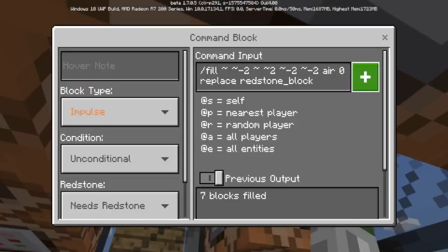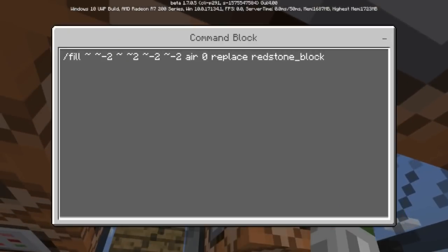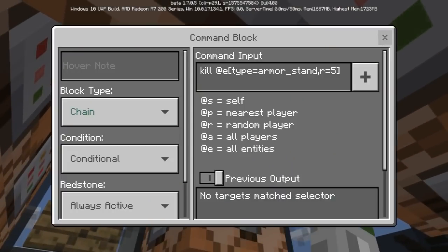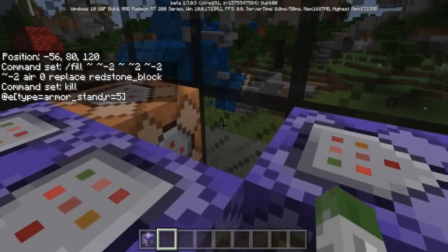The off switch is a fill as well — same thing but a little bit different, and it will replace the redstone block. This one right here is kill the armor stand within five blocks, because it will summon an armor stand.